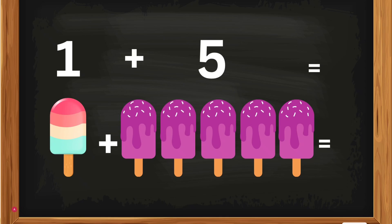1 plus 5. 1 popsicle plus 5 popsicles — how many popsicles, Kates? 1 popsicle plus 5 popsicles equals 6. Good job, Kates! 1 plus 5 equals 6.